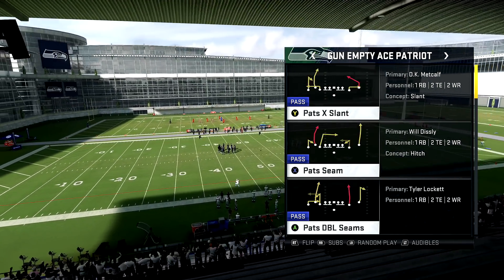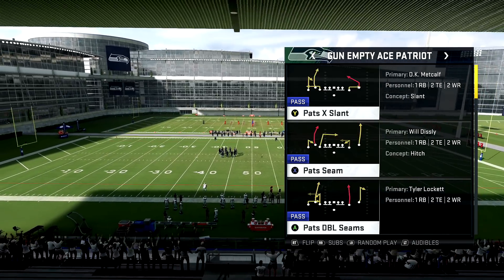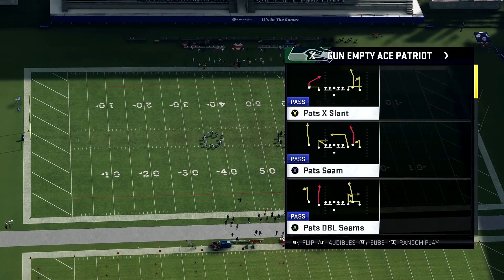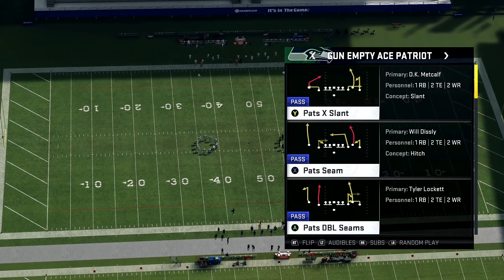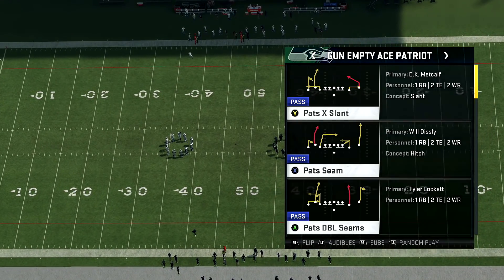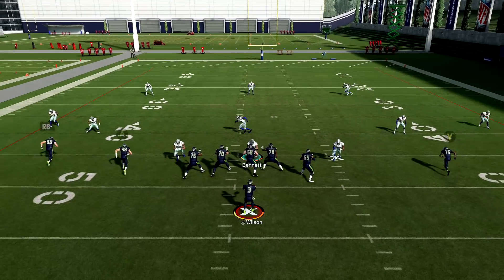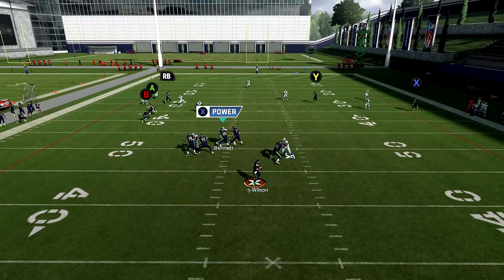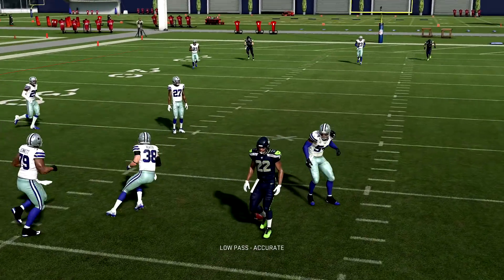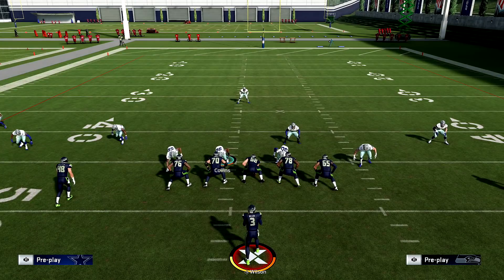Pat's Double Seams is the one I'm going to talk about first. I'm going to flip the play because I'm on the left hash. If you're on the right hash, you flip the play and have the red play art to the left. So for Pat's Double Seams, I'm on the left hash and I want the red play art to the right. It would work on 3rd down as well, to be honest with you guys. What kind of throw is that, Russell Wilson? We're running to the right and you throw it behind him.